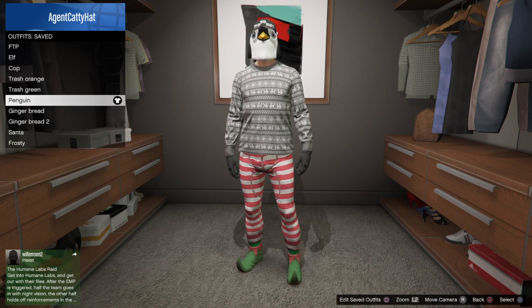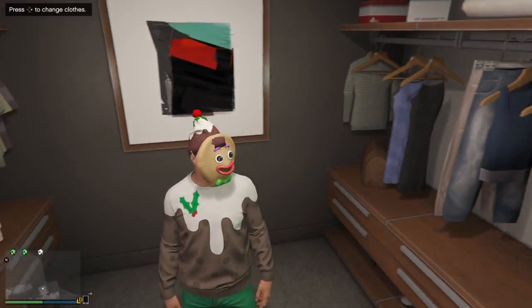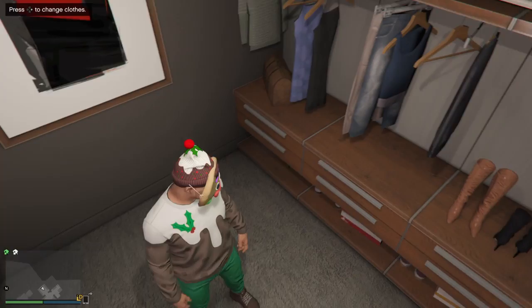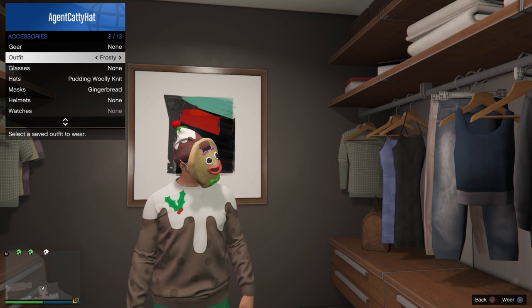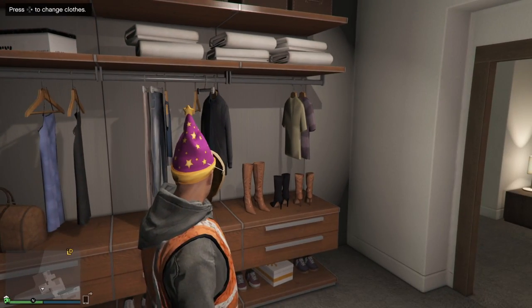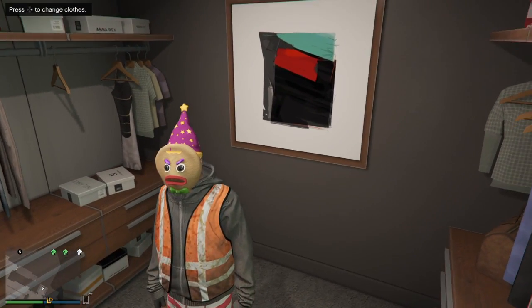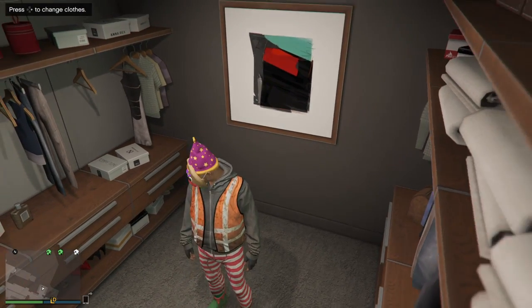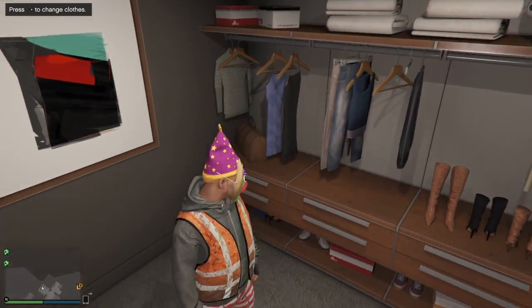Next we have Gingerbread — it's the frost outfit or pudding outfit with the gingerbread mask glitched onto it. For this hat, I thought when I'd seen modders with it that they modded the texture, and I thought you could only get the red santa one and the elf one — but I guess not. It's basically the trash top, stripey pajamas, elf shoes, gingerbread mask, and the star hat.